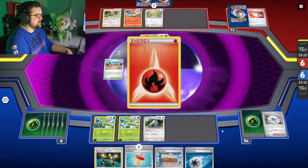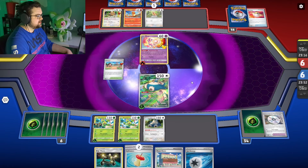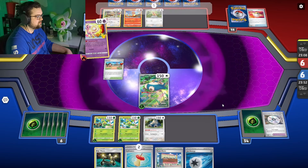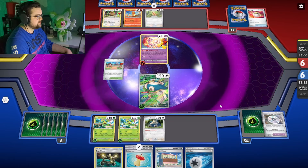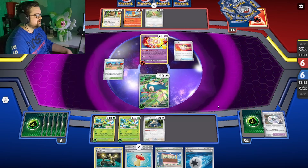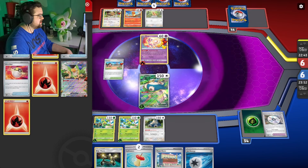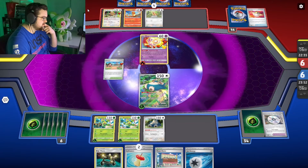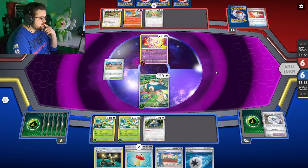If we could get a Boss next turn, that would be nuts. Going for the Industrious — fortunately we didn't discard a Boss last turn. Mysterious Tail, Nest Ball — pretty good. Ultra Ball. Not going for another Commander? Three energy in the discard too — I can't imagine this is our standard Charizard.